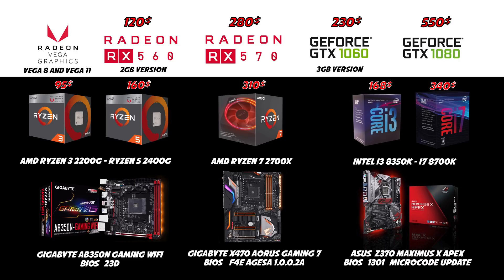These are the components I used for the test: two Ryzen G APUs, a Ryzen 7 2700X, an unlocked Core i3, and the 8700K. For the GPU we have the Vega 8 and Vega 11 from the Ryzen APUs, an RX 560, an RX 570, a GTX 1060, and a GTX 1080. All those components are mixed and tested together for about 20 different configurations, except for the Vega 8 and Vega 11 of course.